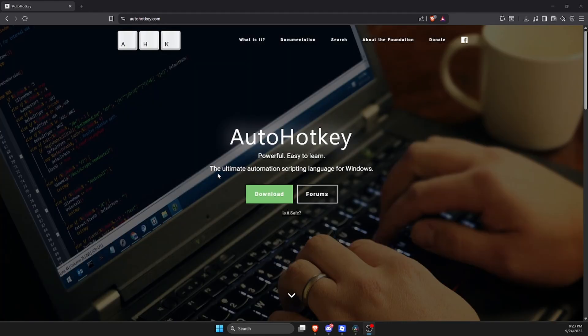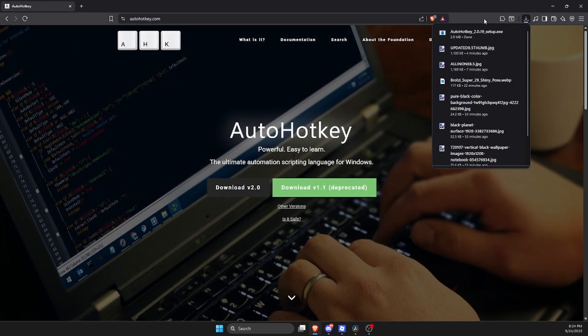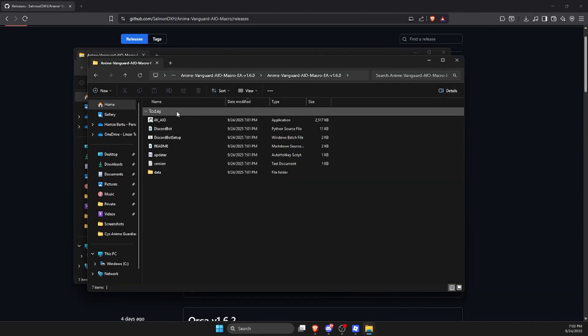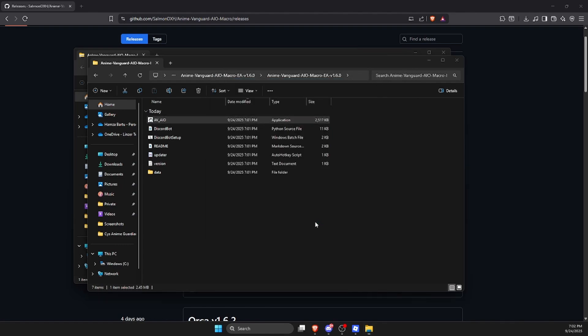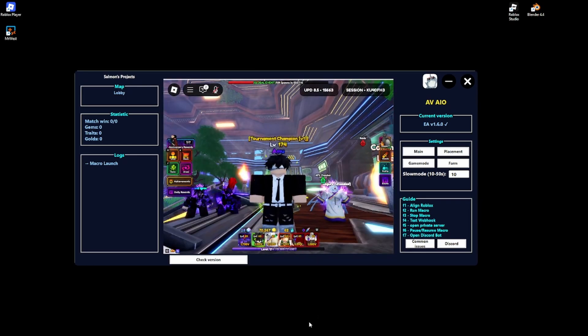Now click on the second link in the description — it will redirect you to AutoHotkey. Click Download, then Download v2.0, save it, run the setup, and press Install. After that's done and you've turned off Windows protection, go back and double-click the macro. It'll say 'Windows protected your PC' — just click 'Run anyway.' Then press F1.